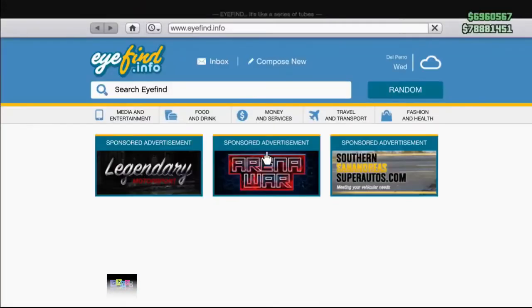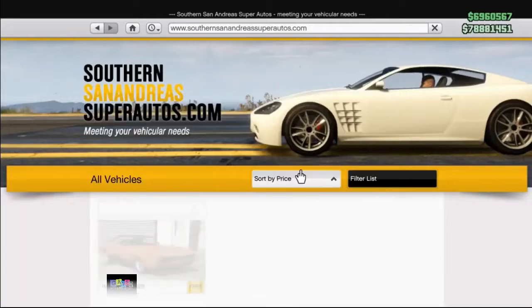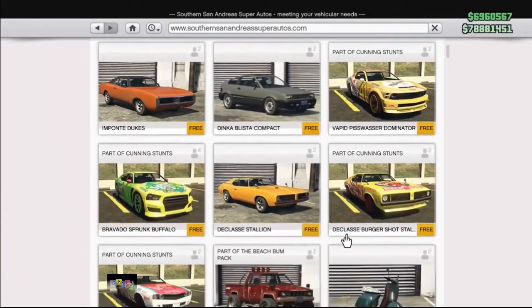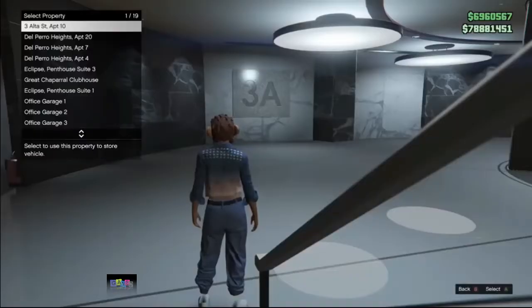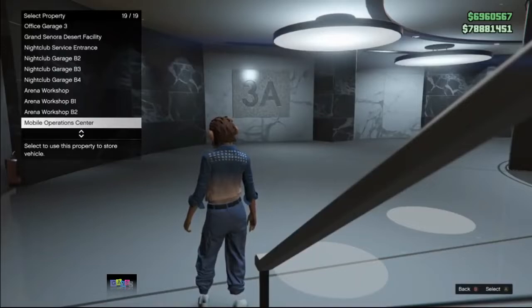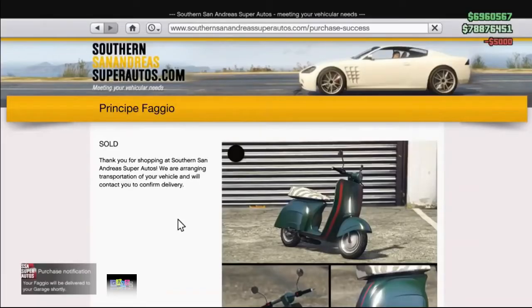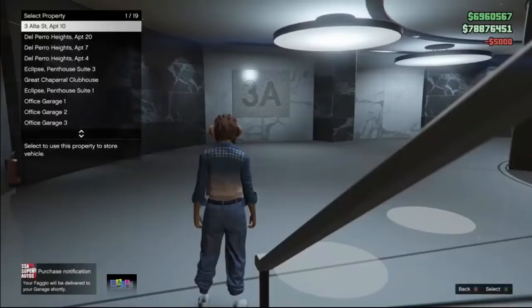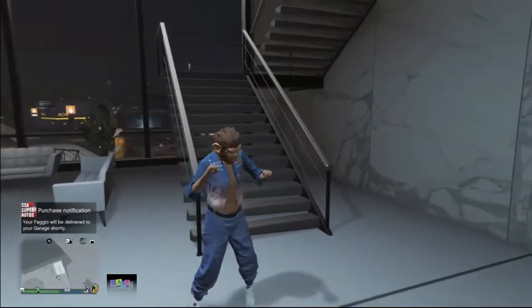To do this glitch, first you need to make sure you have a bunch of Faggios — this little bike, a small scooter. Purchase a bunch of them and put them in any garage you have. It doesn't really matter at this point, but make sure not to put them inside your MC clubhouse.